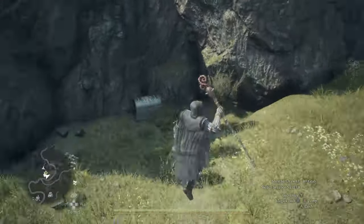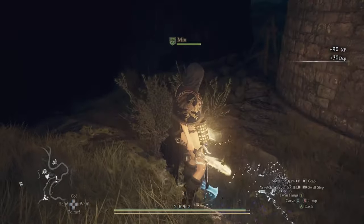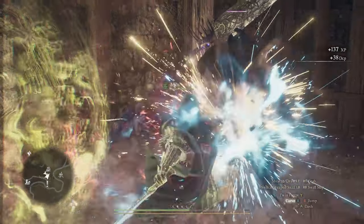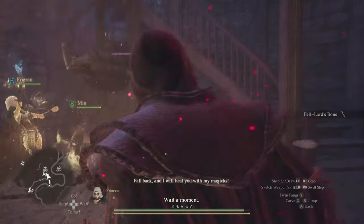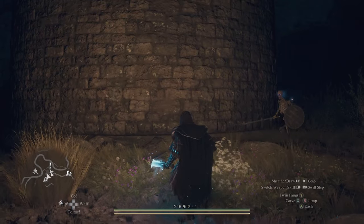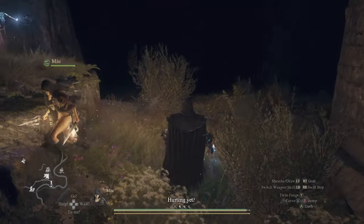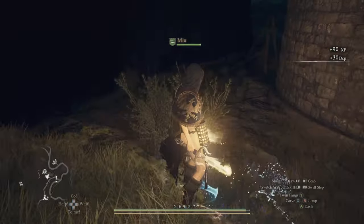As a bonus, if you come to this place at night you'll find one of those skeleton lord enemies inside the tower. They drop fur lord bonds, which is a pretty rare material for upgrading weapons. There is a campsite just nearby on the east side of this location, so you can go there, rest until night, and do this. Obviously get the chest during the day first, because you don't want to attack the enemy and risk destroying the tribute shed.